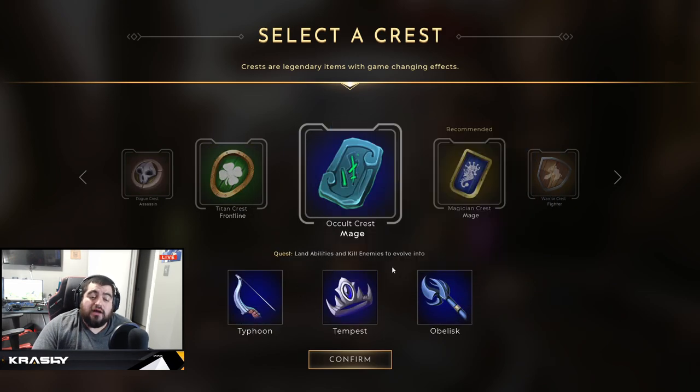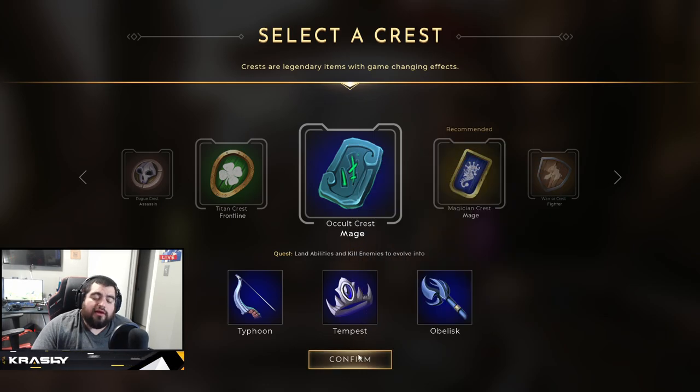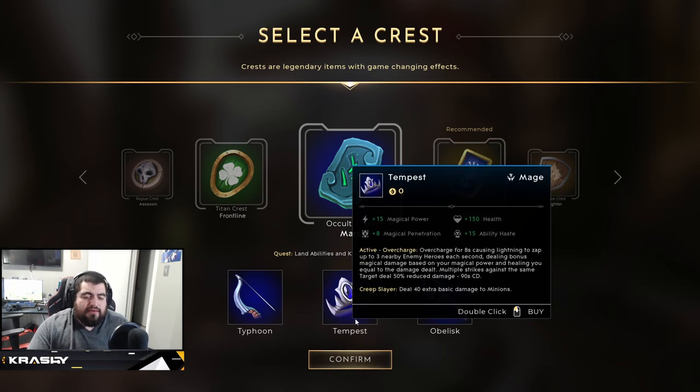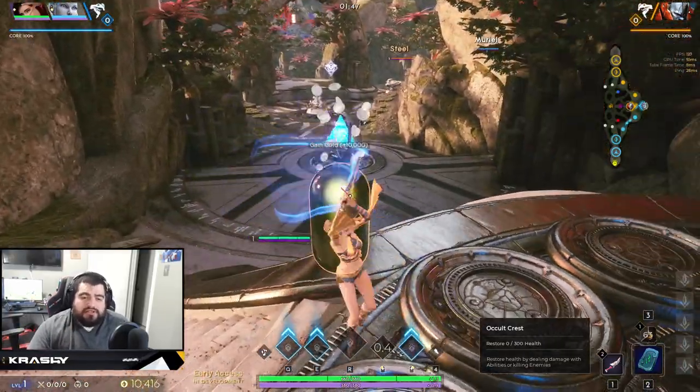Tempest: overcharge for eight seconds, causing lightning to zap up to three nearby enemy heroes each second dealing bonus magical damage based on your magic power and healing you equal to the damage dealt — multiple strikes against the same target deal 50% reduced damage. So this is the tankier bruiser AP option. You get power, pen, haste, and health. This plays in perfectly with what we're looking for in a build.